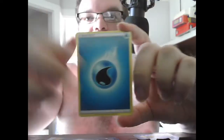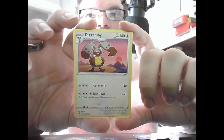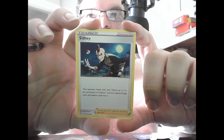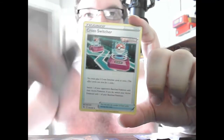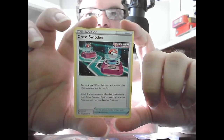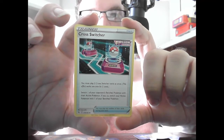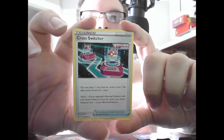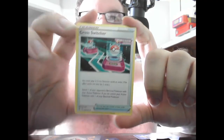Basic Water Energy. Stage 2 Diggersby, HP 140, Colorless — Hammer In 80, Take Down 150, this Pokemon also does 30 damage to itself. Trainer Supporter Sidney — your opponent reveals their hand; discard two in any combination of Pokemon V cards, Special Energy cards, and Stadium cards from it. Trainer Item Cross Switcher, Fusion Strike — you may play two Cross Switcher cards at once, this effect only works if you play two. Switch one of your opponent's Bench Pokemon with their Active Pokemon; if you do, switch your Active Pokemon with one of your Bench Pokemon.